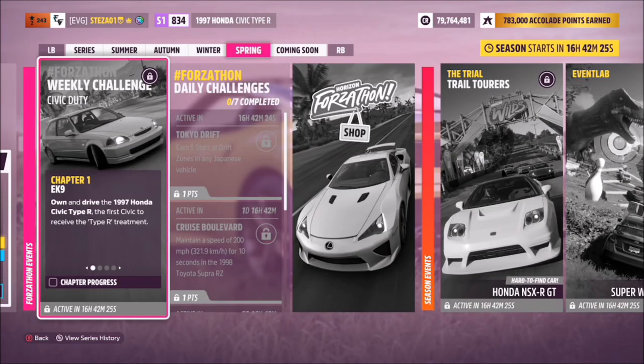Hello and welcome back to the channel. Today you join me for this week's Forzathon guide called Civic Duty, which wants you to own and drive the 1997 Honda Civic Type R to complete all of the challenges. So without further ado, let's get stuck in.